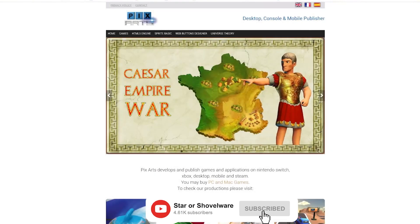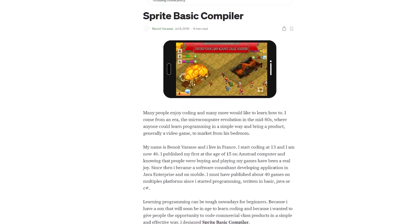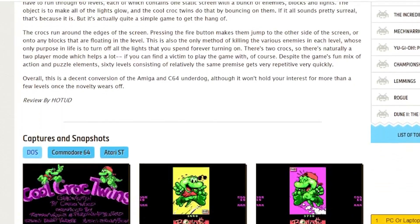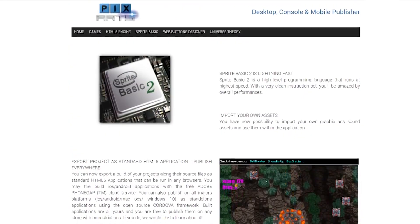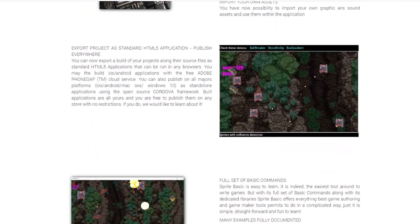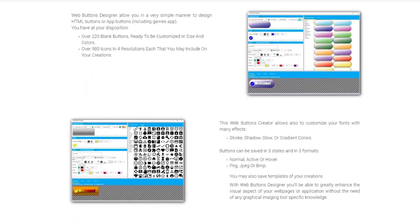So Pixarts is the name of the development and publishing team headed up by a guy called Benoit Verassi, a French dude who got into coding at a young age, developing games for the Amstrad before finding some success after working on a game called Cool Croc Twins. Since then, Benoit has released several pieces of software under the Pixarts banner, including something called Sprite Basic — a game creation tool based on the programming language BASIC — an HTML5 JavaScript game engine, and a useful little web button designer.